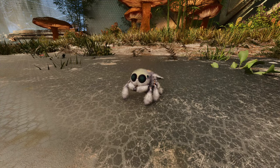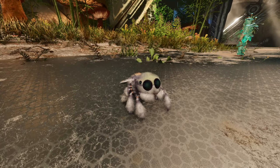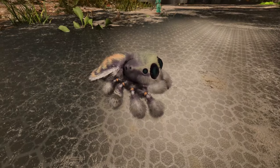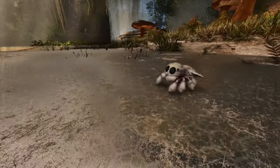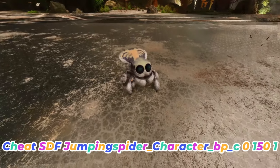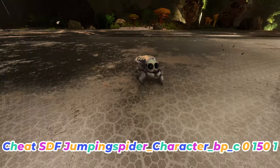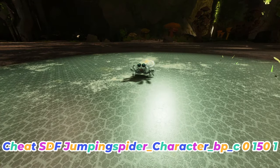Alrighty guys and gals, Gunshy More back here with another Taming Guide video where today we are going to be looking at the Cosmo, which you all know dropped with the Bob's Tall Tales and Aberration today. I did manage to find the spawn code and I realize that's probably a big reason why a lot of you guys are here, so I'm going to put that up on the screen now just to get it out of the way.